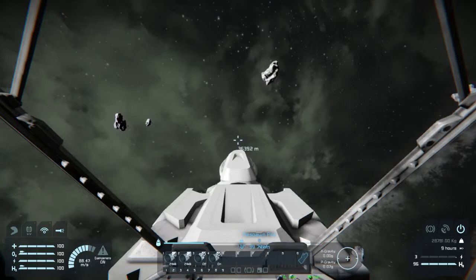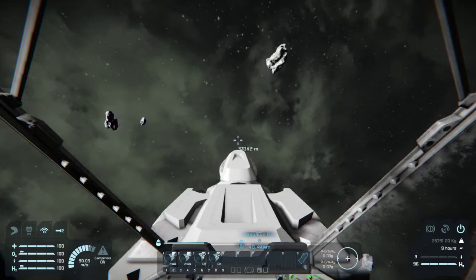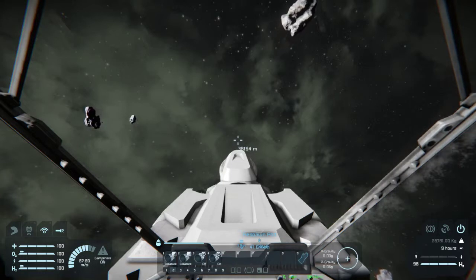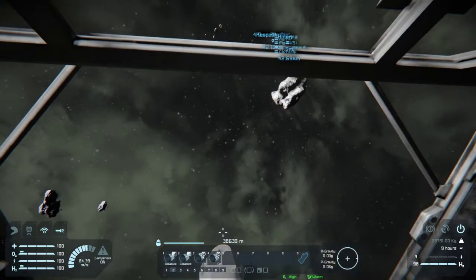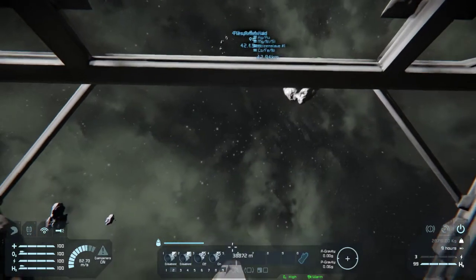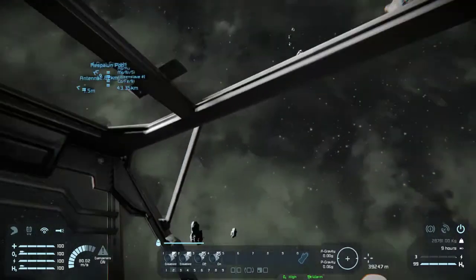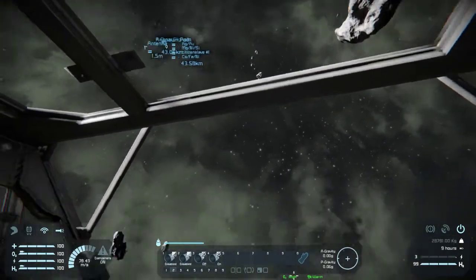We're down to 0.07 planetary gravity and I might have been wrong - this asteroid might still be in the gravity well, which is a little bit inconvenient and means we're going to have to do some hunting, but that's all right. We're not super close to it either so that's fine. I am going to go ahead and disable now because we've only got about 2,000 meters until we're outside the gravity well entirely. We'll let gravity start to slow us down some - you can see we are going past this asteroid, so it might be outside the gravity well based on the angle we launched at, but there are plenty of other fish in that sea.